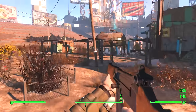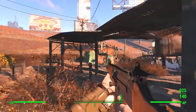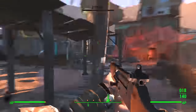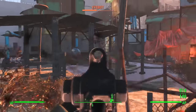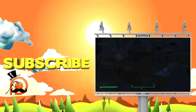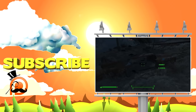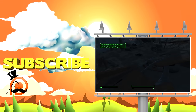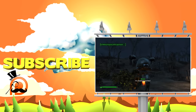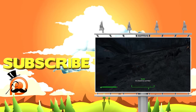In some post-outro gameplay chaos, the host runs around Diamond City challenging NPCs, gets hit, runs away, and somehow ends up winning a car — reacting with disbelief at the rusty vehicle prize.